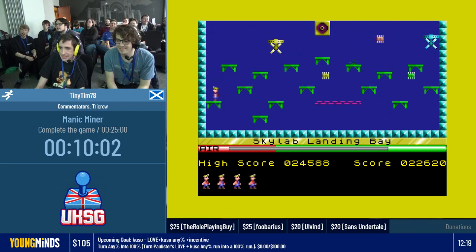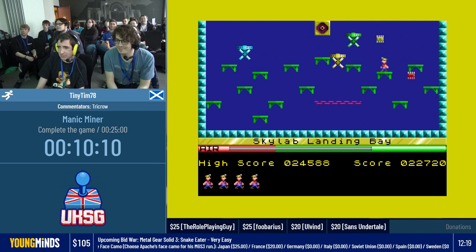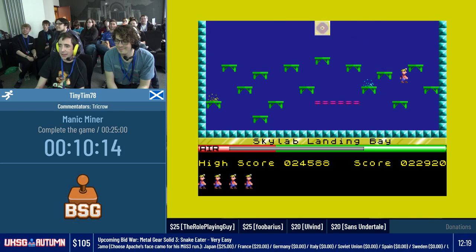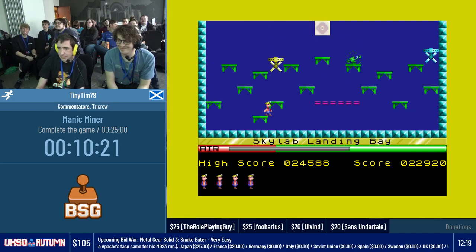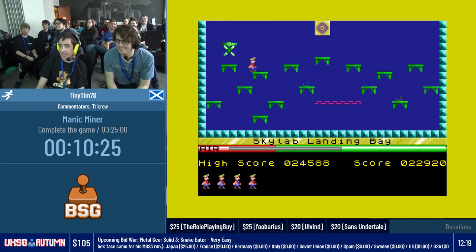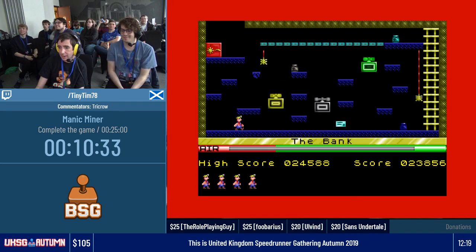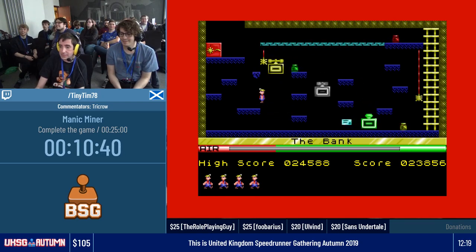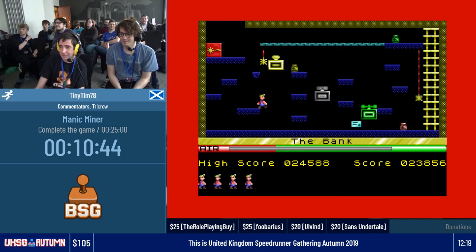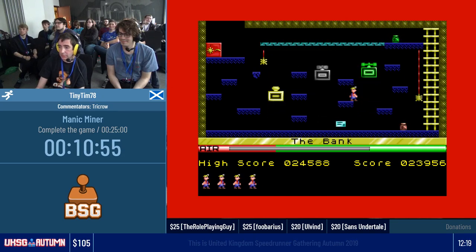This is the Skylab Landing Bay. The Skylab, for those who probably don't know, was a space station in the 70s, and it was de-orbited just before this game came out. So this is the Skylab crashing to Earth here. On first look at this screen you think, what on Earth is going on? But again, it's a pattern — once you memorize the pattern... There are two parts to this game: one is memorizing the pattern. This is actually quite an easy level — we've got to go to the bank. But I don't like this level because some of it is quite pixel-perfect, and if you screw it up it can be a bit of a pain. It was giving me problems yesterday in practice, so I'm using some safety straps. Just one little overstep and you're dead.